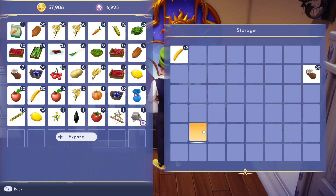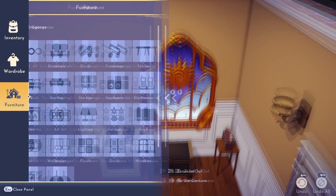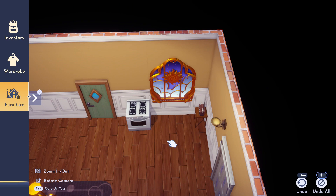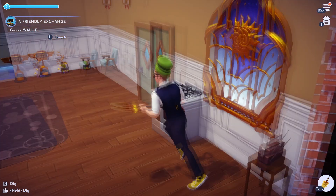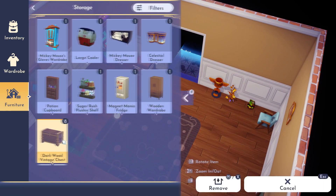But here's how you do it: take all the items out of the chest first, when you just have one chest. Then go into build mode, take it, and press middle mouse button to remove it. That puts it in your furniture section.